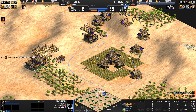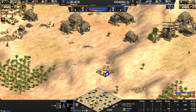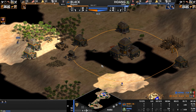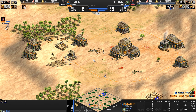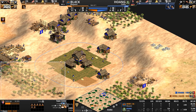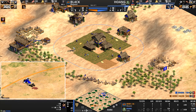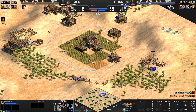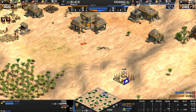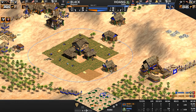Hoang, firmly in feudal with three extra villagers, has seen the blacksmith and market — so he knows he's facing a fast castle opponent. Hoang has managed to sneak a villager into the back of BL4CK's base. At the same time his spearmen circle around trying to find weak points to push into. Castle age is a minute and 50 seconds away for Hoang. Does he even have a market? He will have a market — one villager on gold suggests he'll sell something once it completes.